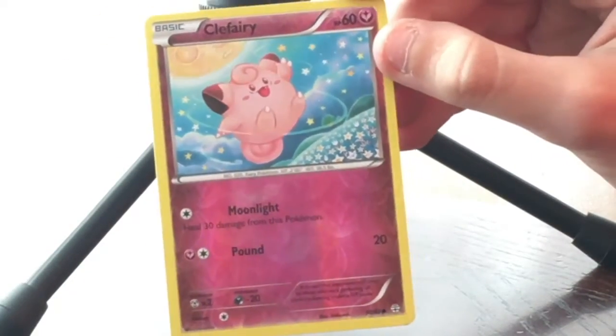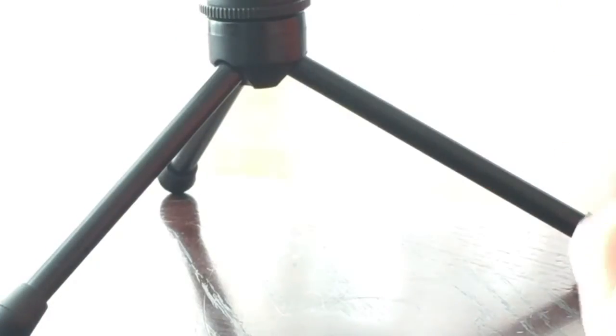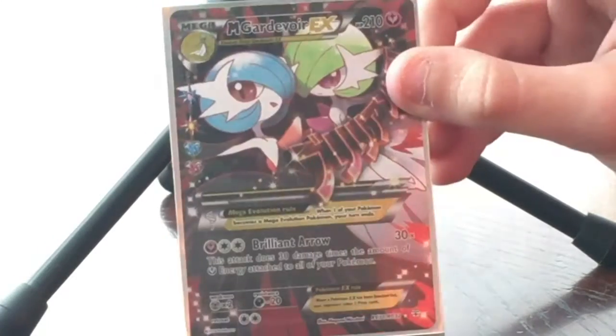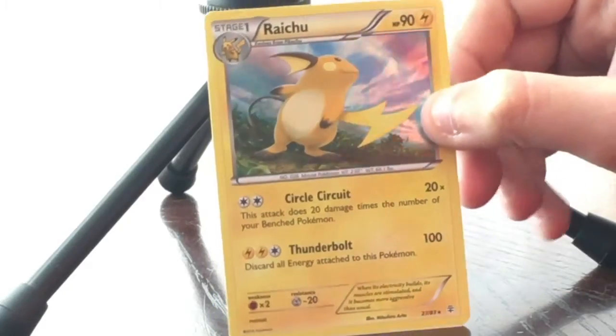We have Clefairy again, and then — oh my gosh — Gardevoir EX full art! Now we have the complete set: the Gardevoir EX full art and the Mega Gardevoir EX full art, both from the last video. Very nice cards. Our last card was one we'd just been talking about. Leave a comment on what mega you want to see in Pokemon Sun and Moon!